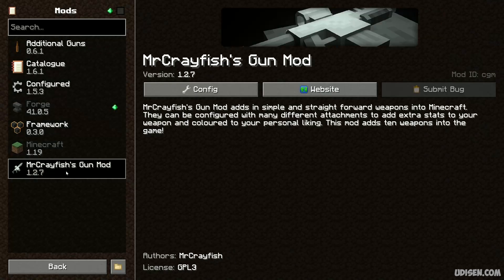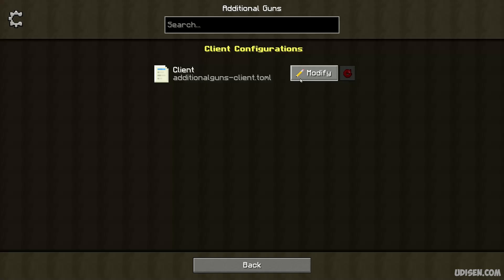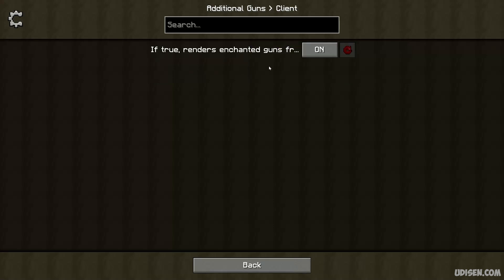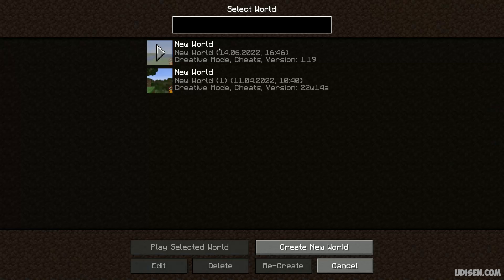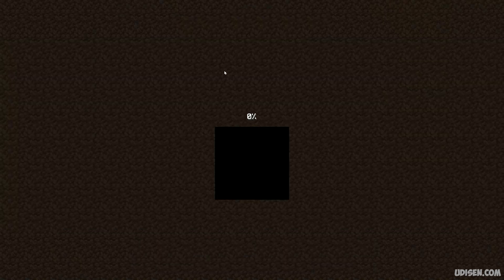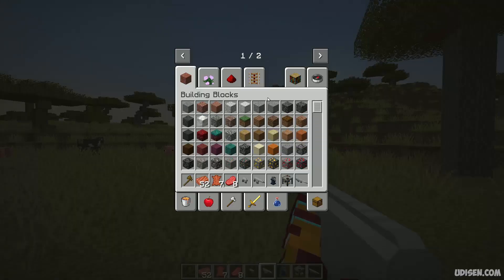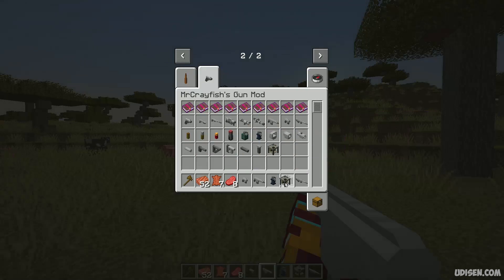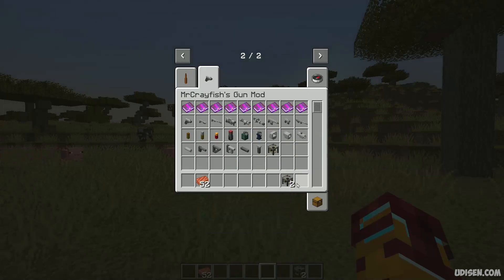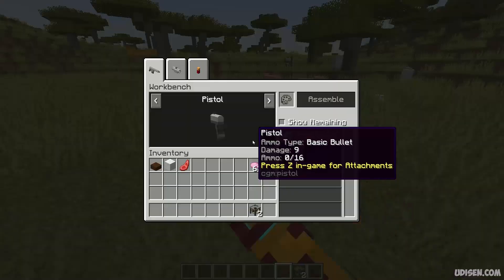Reason number two: go to CurseForge, choose a version — for example 1.21.1 — and check Forge: about 25 to 27 pages of content. Now check NeoForge: only 5 pages. So right now there are far more mods on Forge than on NeoForge, but NeoForge is growing extremely quickly.